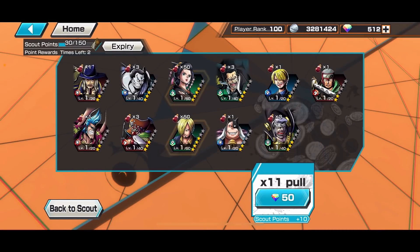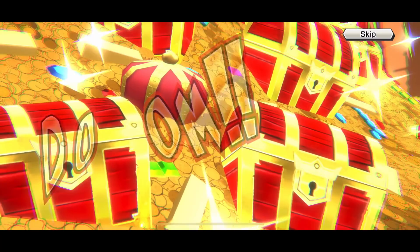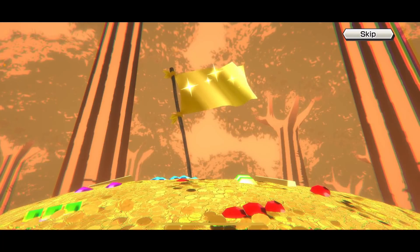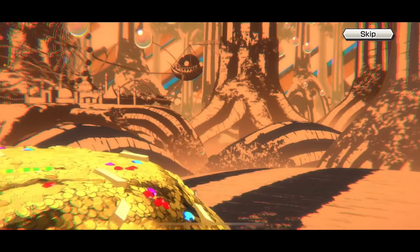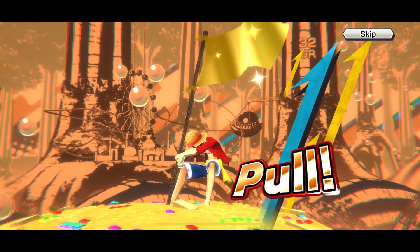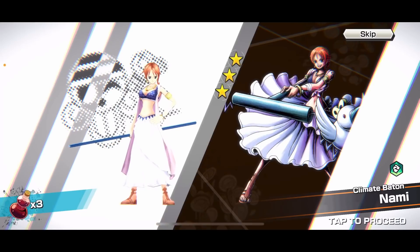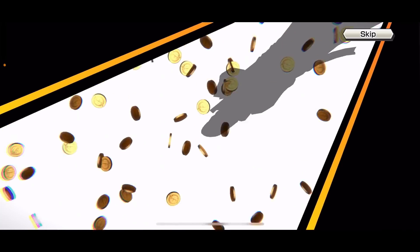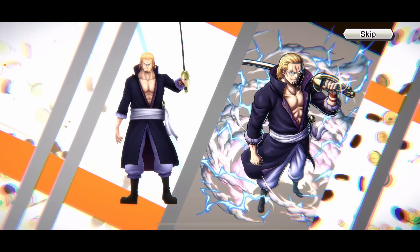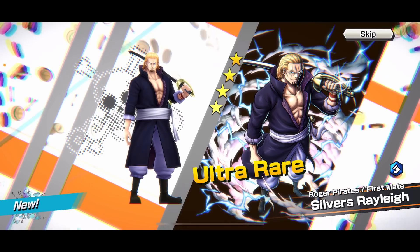Step-up characters here. Come on, let's go. Gold flag — group 32, yeah that should be a guaranteed featured character, should be Rayleigh. Gold pull, so definitely. Compensate me, give me two! Yes — finally got you! One copy so far.